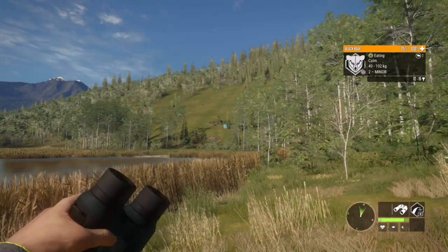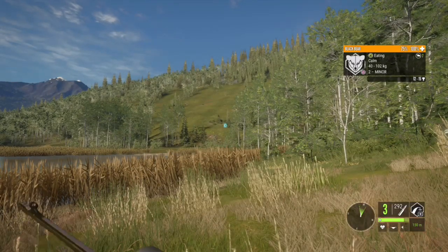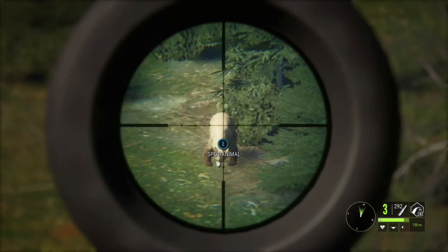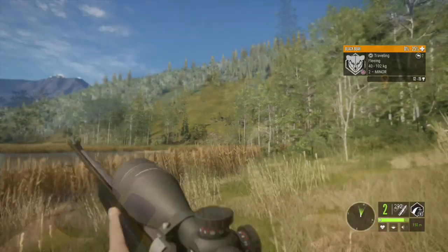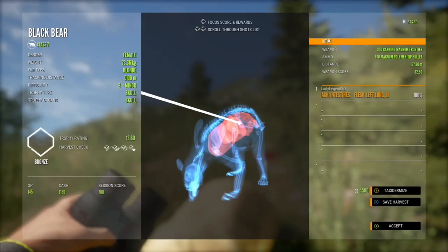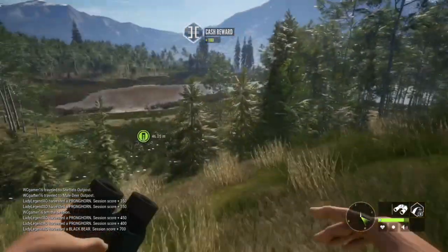We have a bear — just a level 2, but since we're shooting everything in the area, let's kill him too. Actually, it might be a she. It is a she and she is very dead. And that's going to give us 1,100 extra dollars in cash. Just a level 2.